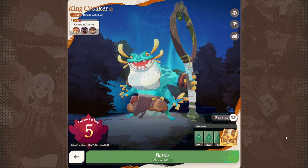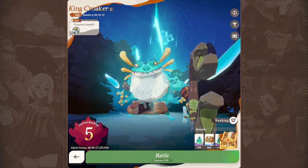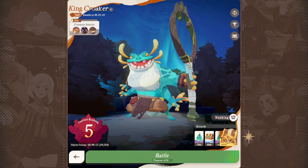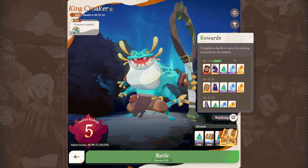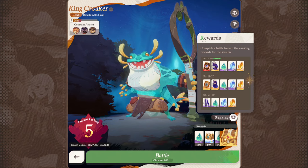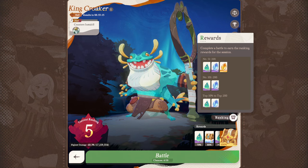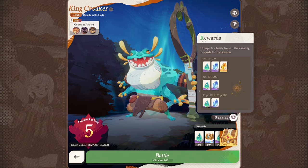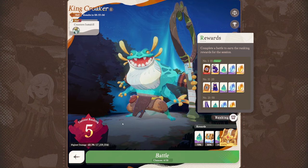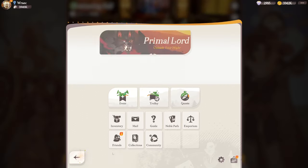Dream realm is another source. From the rankings, ranks one to ten get 10 title essence and four temporal essence, and ranks eleven to twenty get eight title essence and three temporal essence. If you are outside of the top 200, you don't even get temporal essence. It's not a huge amount, but temporal essence is really, really rare, so it's still worth going in and trying for it.